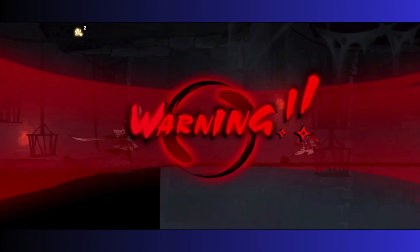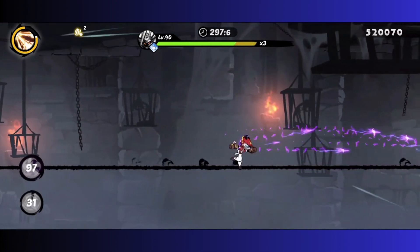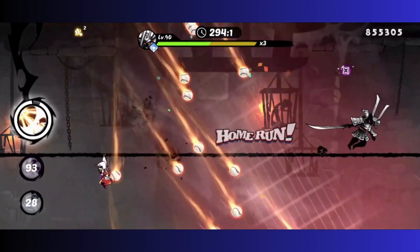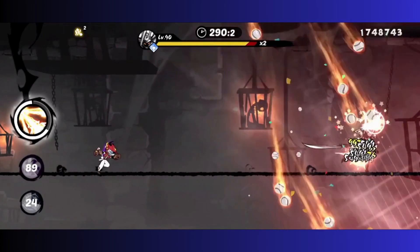Like the other samurai bosses, the Warden comes from behind and dashes forward, so you'll need to flip on the rope. Your weapon should be ready, so go ahead and use it. If you prepped your ninjutsu to be ready right away, you can use it straight away — that'll block some of the incoming damage.